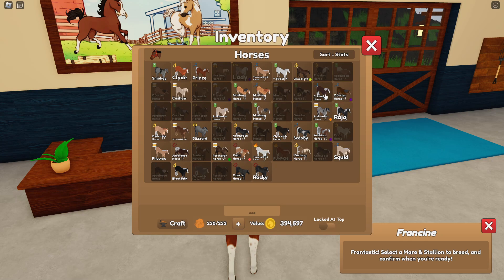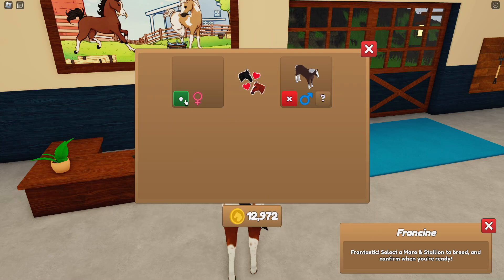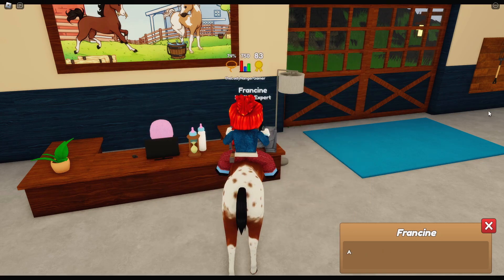I seem to be a bit short on the Clydesdale front — let's just put them into breed order. Oh no, I have loads of Clydesdales, no problem! For example, I want the leopard coat on a Clydesdale. Let's do it — come on, we're gonna breed a crazy horse!